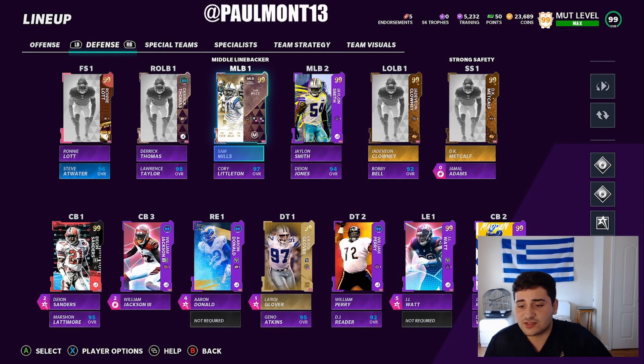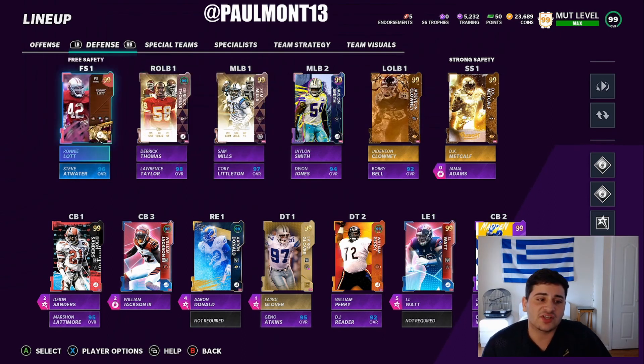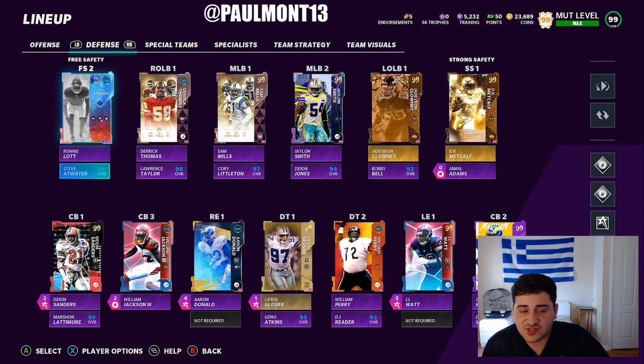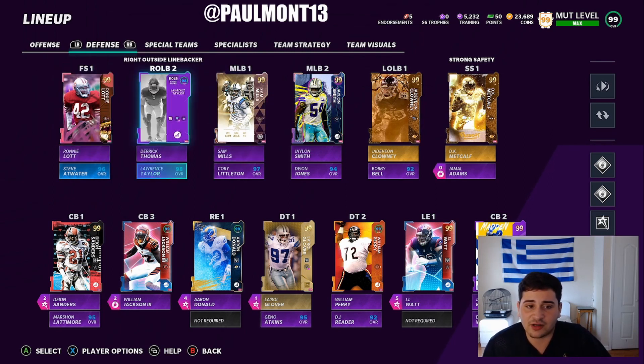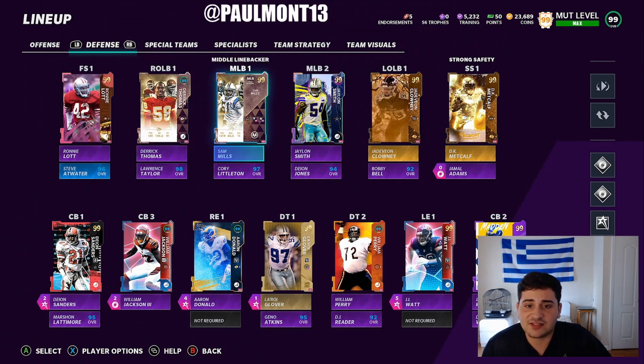Now on to the defensive side of the ball. Starting with the secondary: 99 Ronnie Lott; Steve Atwater at 96 — still not bad for this point in the game. Derek Thomas, 99. Need a new right outside linebacker — want to get Lawrence Taylor but he is very expensive. 99 Sam Mills. 99 Jalen Smith. Followed by 97 Corey Littleton and Deion Jones.